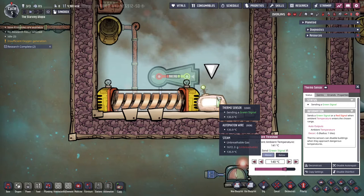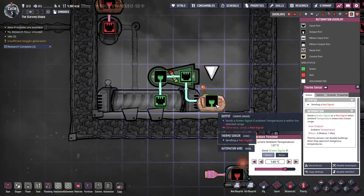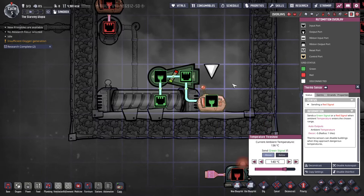Therefore, my preference is to use a thermosensor that runs straight through a NOT gate. When a NOT gate receives a red signal connected to both ports, it starts flipping rapidly, creating the desired effect. Counterintuitively, the thermosensor needs to be set to red when it needs to work, so to boil water, the sensor is set to above 140 degrees C.